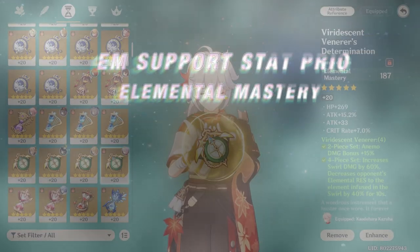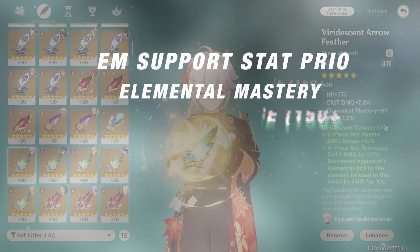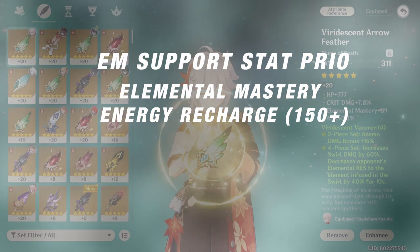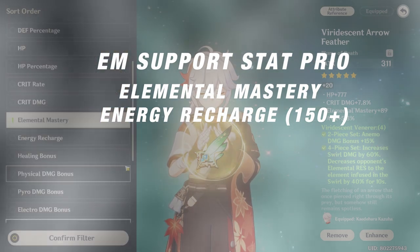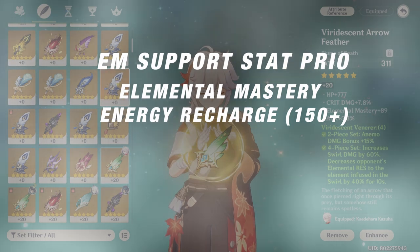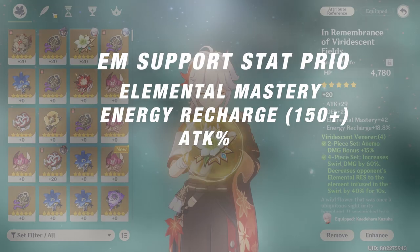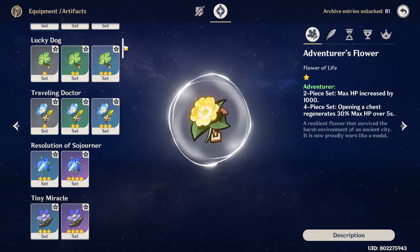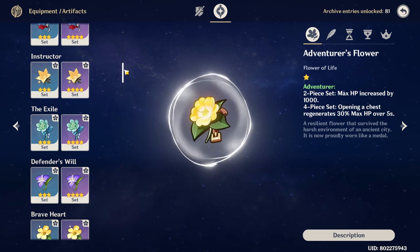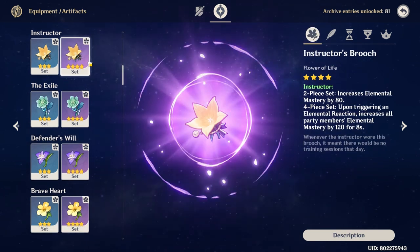For stat priority: pure elemental mastery. Your next priority, if you have the liberty of it, is energy recharge. It's a common issue for some Kazuha players to not burst on cooldown, so try to get a good balance of ER — above 150 is recommended. And attack percent if you could find some. If you're still pre-AR 45 and haven't unlocked 5-star artifacts yet, don't worry — you can use either the 4-piece Instructor, Exile, or Scholar.